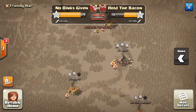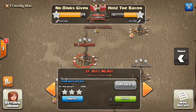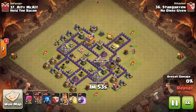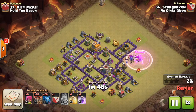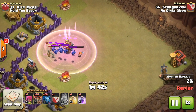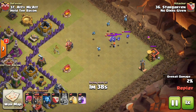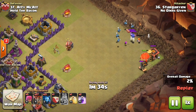Town hall seven versus town hall seven: Stargaryen from No Oinks Given going up against Ulti McAult from Hold the Bacon. He's going to lure the clan castle with his Barbarian King, almost taking out a valkyrie, and lures the troops over to the corner. A surprise tesla pops up there, but he avoids it and drops a balloon on top of it.